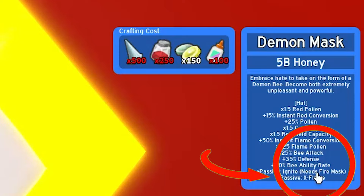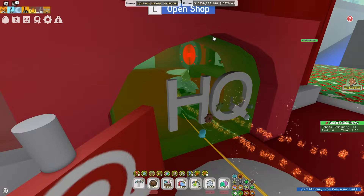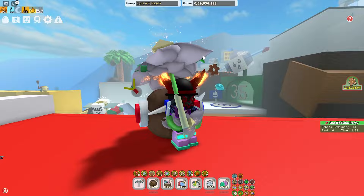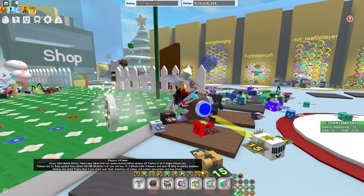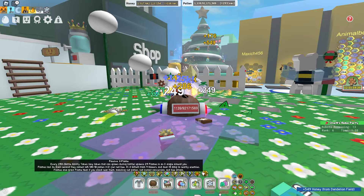The passives are: passive 'Night' which needs the Fire Mask, and passive 'X-Flames'. You can get the Fire Mask easily - just go to the HQ over here and scroll over a little bit. The Demon Mask's passive X-Flame works like this: every 25 battle tokens, an X-Flame can spawn during battle. It shoots a whole X around the field and deals damage around you for three seconds, collecting pollen, dealing 15 damage to nearby enemies, and enhancing flame red pollen and bee attack.